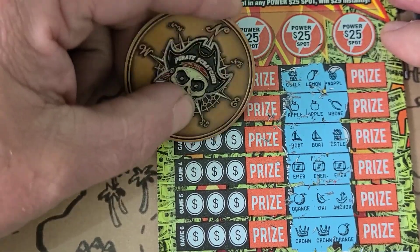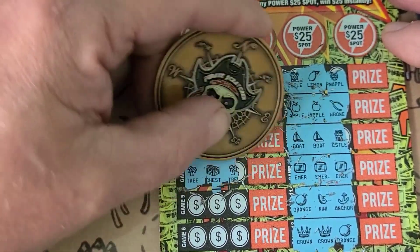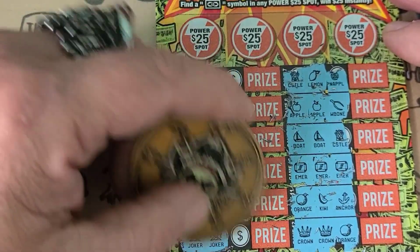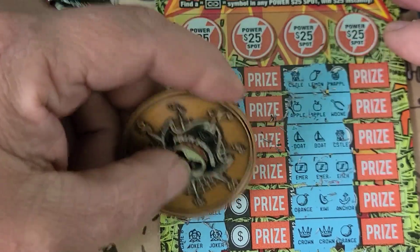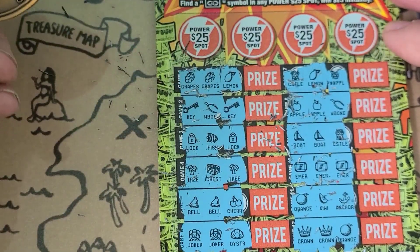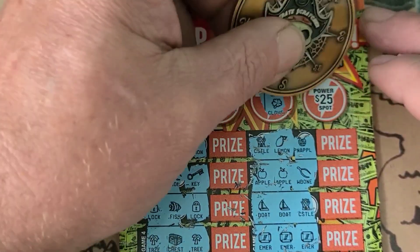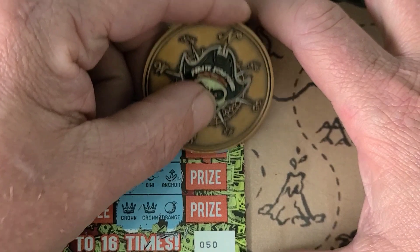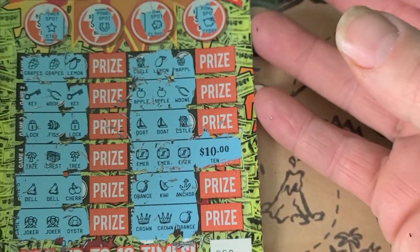We got a set of grapes, a couple of bells, and a couple of jokers — just like the Florida lottery. No third grape. Can we get another bell? No, we got cherries. Can we get a joker? Nope, we got the oyster. Let's see if we can't find a float note up top. Nope, nope, nope, and no. So just the emeralds. Let's see what they're going to give us today. Small zeros — hey, $10! That's a double up on that ticket. I'll take that.